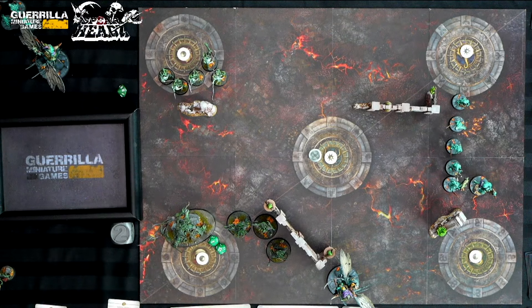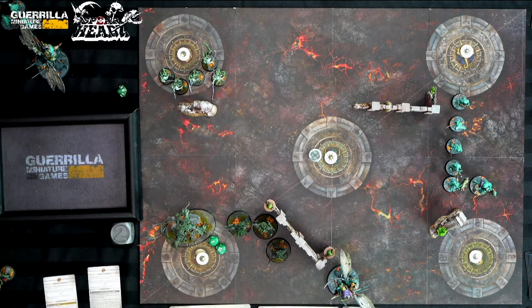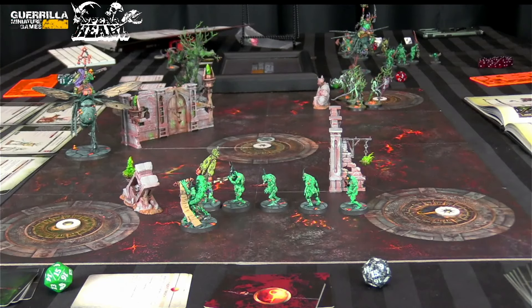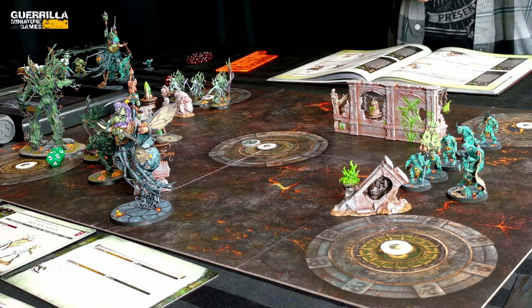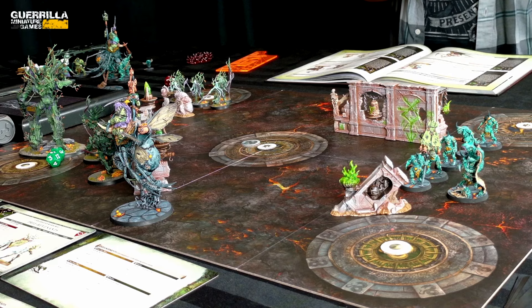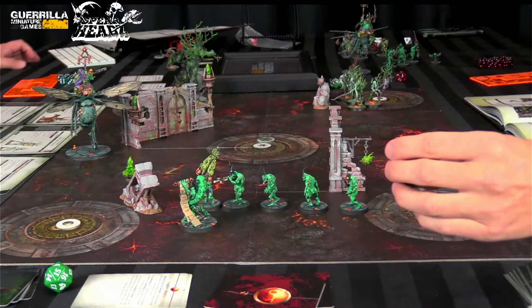End of Mike's turn 2: he scores hold 1, hold 2 for 2 points, scores Raid for 3, and holds the Ignax Dais for 4 — Mike goes up to 9 total. End of round scoring recap: I'm at 9, Mike at 9, dead even heading into round 3.